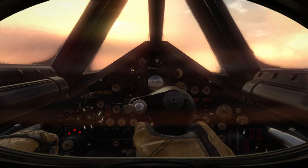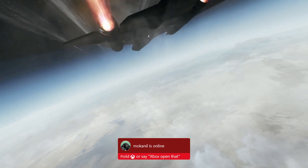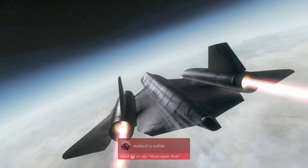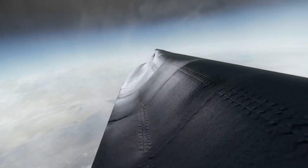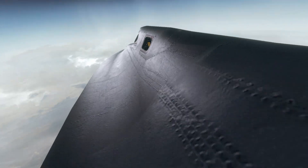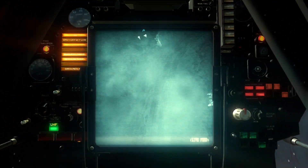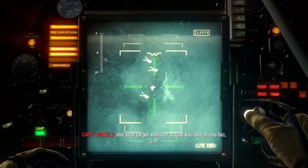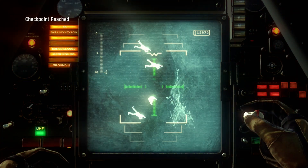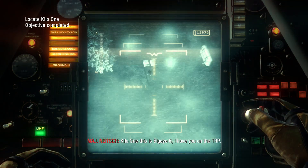Fast air, tight. Use your target indicator to find Kilo-1 on the TAC, CP. Affirmative. I got him. Kilo-1, this is Big Eye-6. I have you on the TRP.